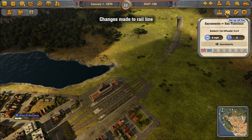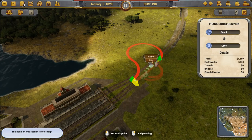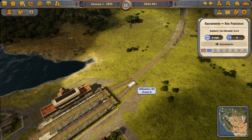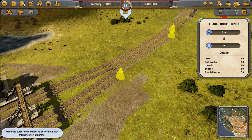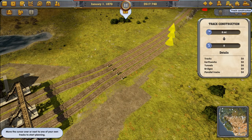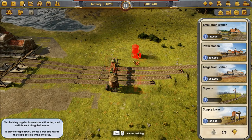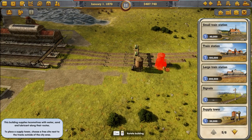I'm also going to set up a supply tower here so that trains can cross all four lines and fill up when they need to. As trains come in, they'll stop by here and fill up with water, sand, and lubricant along the routes. That saves us some headaches later on.